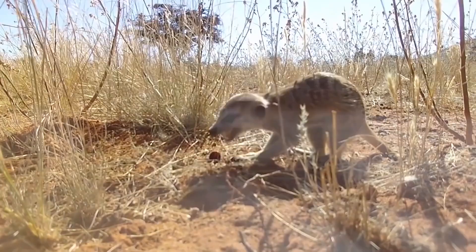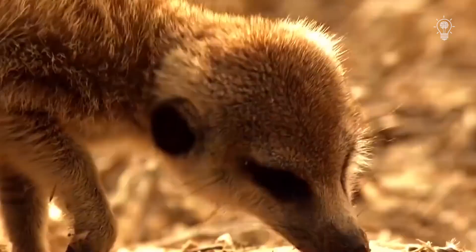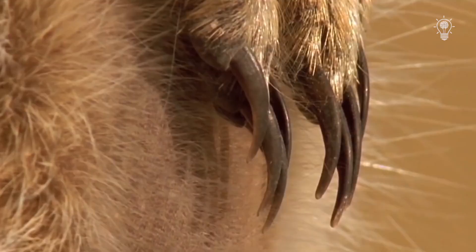All meerkats are predators, the main part of whose diet consists of insects. All the senses are well developed in these animals, and an incredibly sensitive sense of smell helps them in their search for food. Prey will not hide even under a thick layer of sand — a meerkat can dig a hole larger than its own size in search of a single larva or beetle, and long curved claws help them in this.